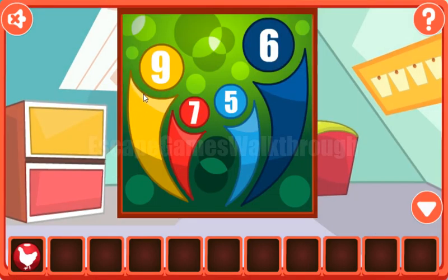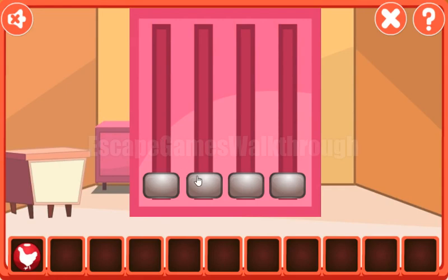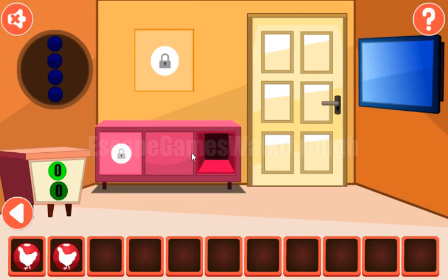Now let's look at the heights of this bar. The relative heights are one, two, three, and four. We need to use it here, so entering one, two, three, and four. Second token.